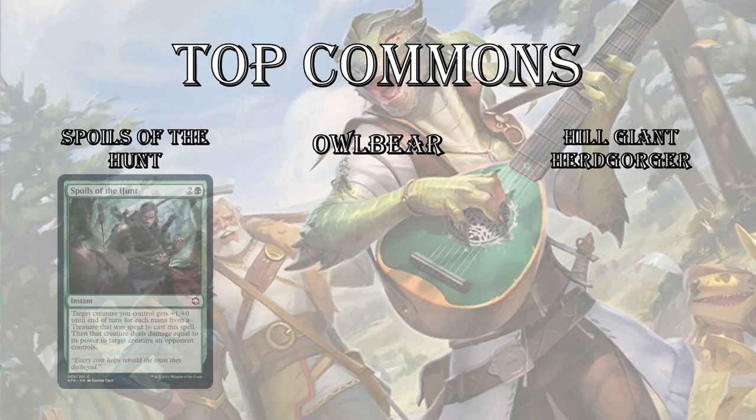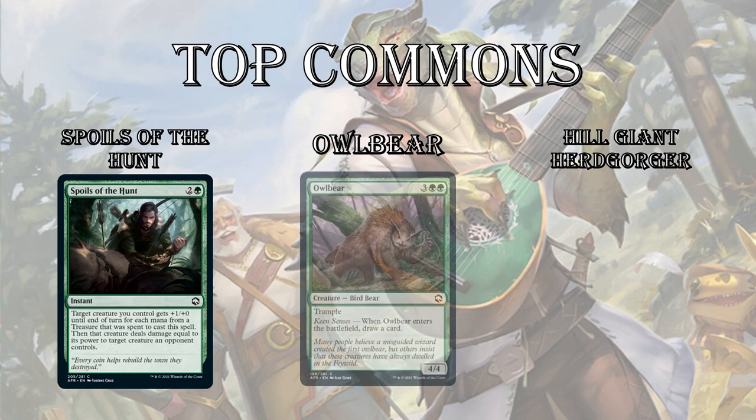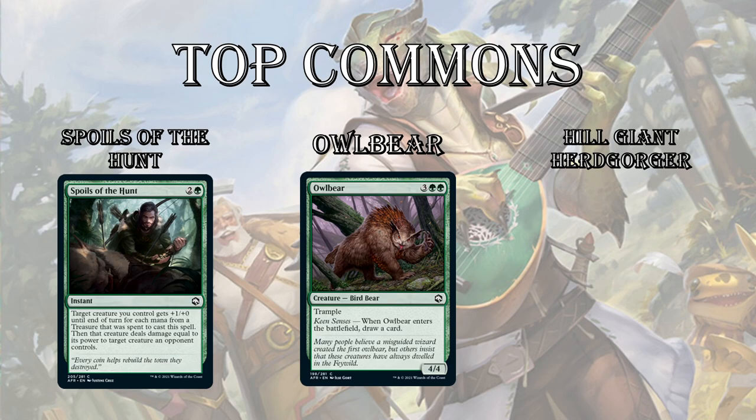Top commons for green. First up, I chose Spoils of the Hunt — another instant-speed bite spell, 3 mana. There's some trinket text where it can pump your creature for each treasure mana spent to cast it, maximum plus 3/+0, and then it bites an opponent's creature. So it's not a fight spell — it's stronger than that. Next up, Owlbear — a generically good creature. I don't think this is the second coming of Sarulf's Packmate, since what made Packmate so strong in Kaldheim was you could foretell it for 2 mana. But it's still a very strong card — a 4/4 for 5 with trample that draws you a card.